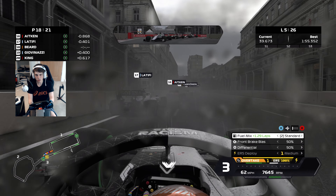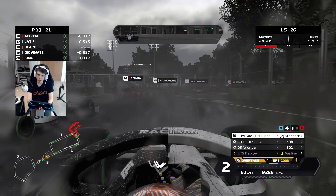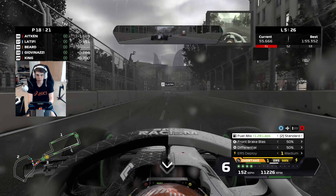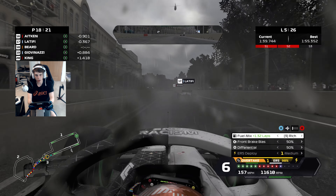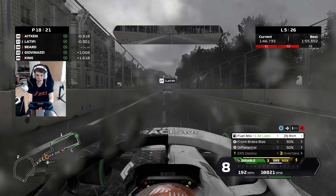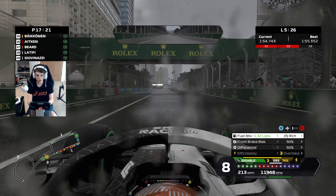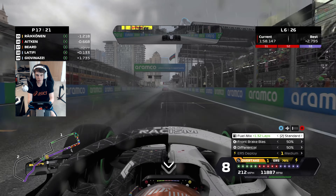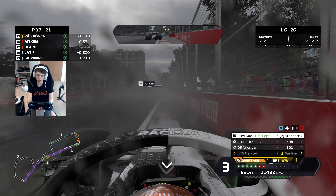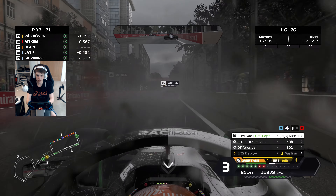We're now up into P18. Can we line up a move on Latifi? The AI seems pretty quick in these wet conditions. Points should definitely still be on the cards today — this might be a case of damage limitation to George Russell. We activate ERS and get a great run on Latifi back down towards turn one, diving up the inside to move up to 17th place. Matsushita is still up in P14 ahead of us, while Jack Aitken and Kimi Raikkonen — F1's least and most experienced drivers — are duking it out just behind him.